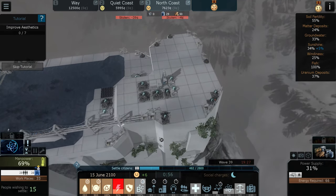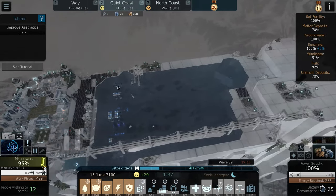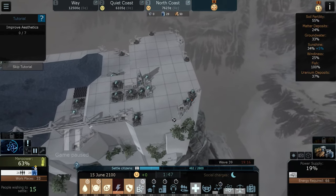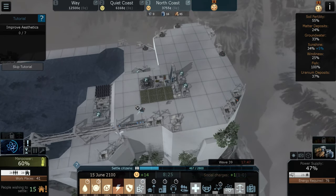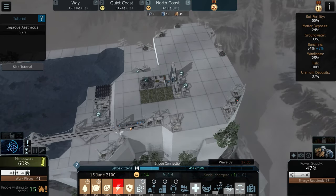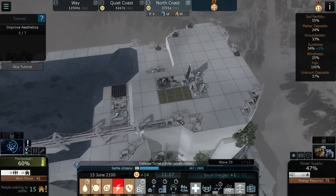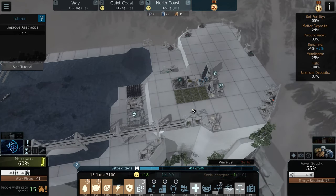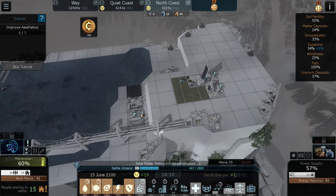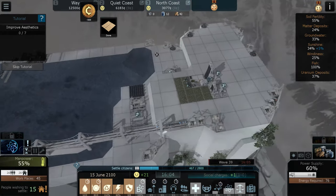Luckily the thing that steals your storage box came from over there. This is where staying within the tutorial is handy - if we keep buying, the money goes down to a certain point and then because you're under the tutorial it keeps topping you up with money, so it's handy to keep it at that point.